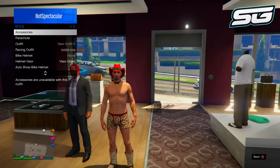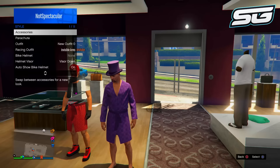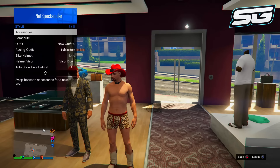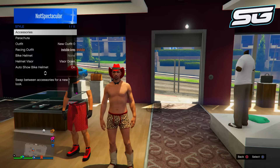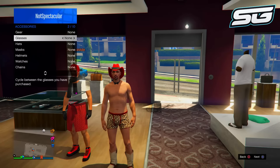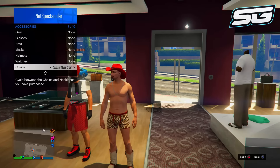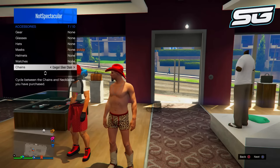Once you do have this outfit on, tell your friend to switch the outfits back to none, then go one to the left and then back to none. You should notice that you are now wearing the outfit with the cowboy hat. If you're not wearing this outfit and you are back to wearing the robe, you have done it wrong and will need to repeat. If you do have this outfit, open up the interaction menu, go to accessories, go down to chains, and go one to the left on the chains.